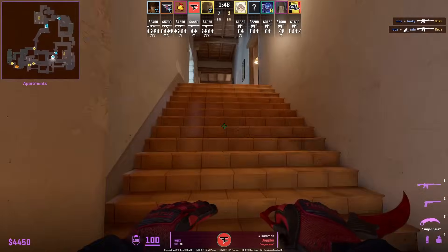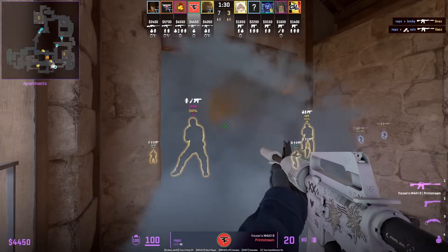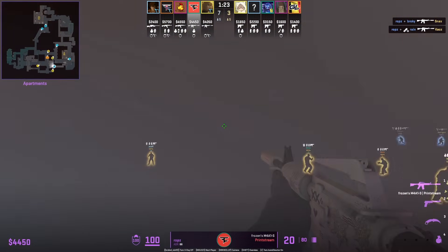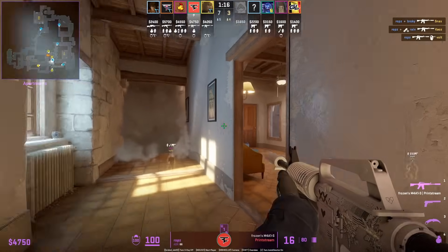Robz has the best mid spawn, crosses into apartments very fast to try to peek and push out, but decides not to. He throws a defensive smoke and actually goes through it towards the opposite end of boiler, catching the T right there.